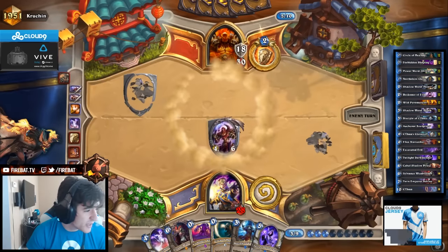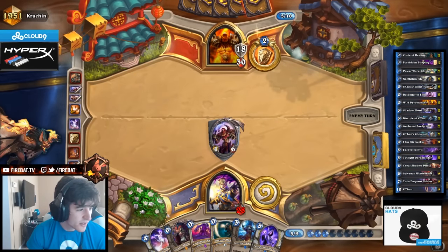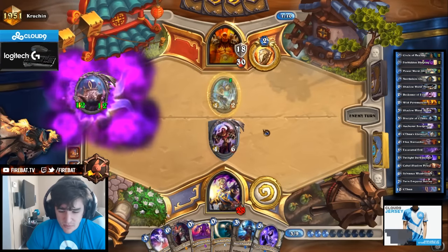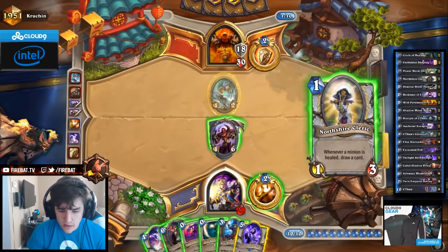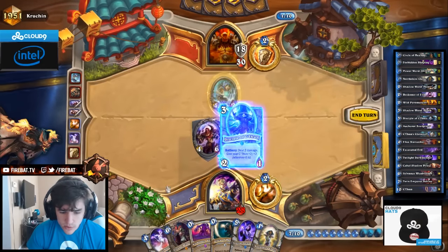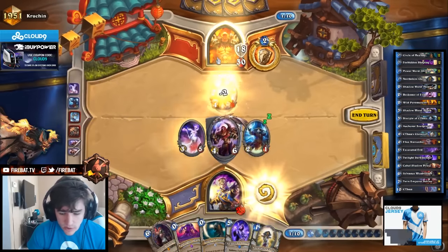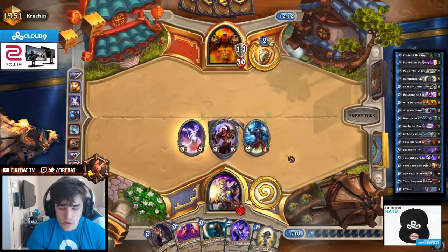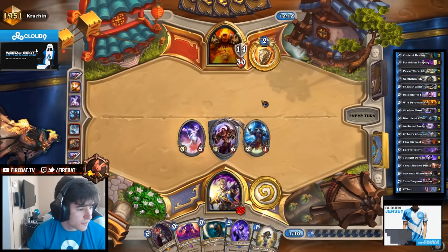Someone in chat asks whether I ever plan on doing anything relevant in the competitive scene or if I'm just going to be a caster from now on - feels bad. Brawl was just used. Let's keep our board healthy and go in. Circle is not used for board clear in this matchup - Circle is used with Northshire Cleric. Try and get that sweet draw value, draw my entire deck and then just snowball him.